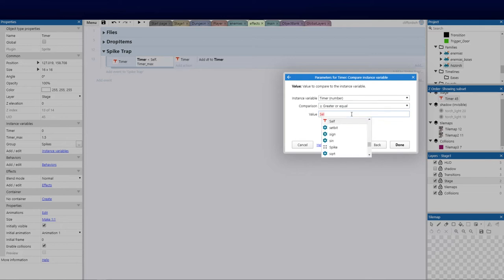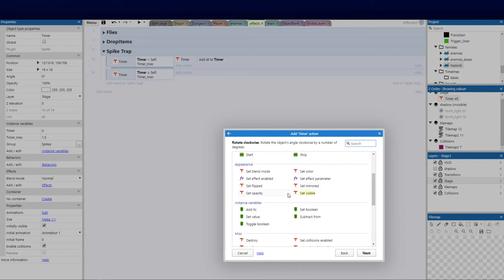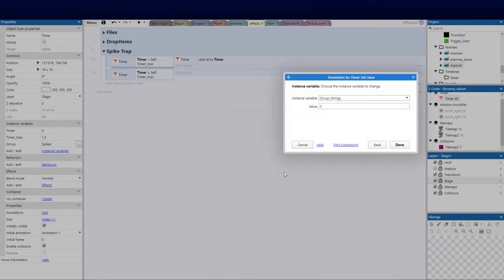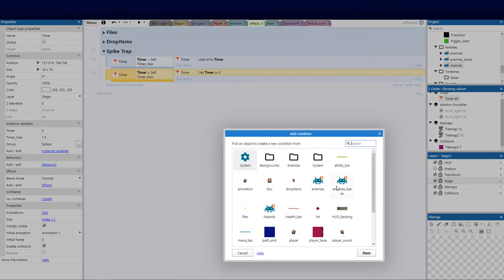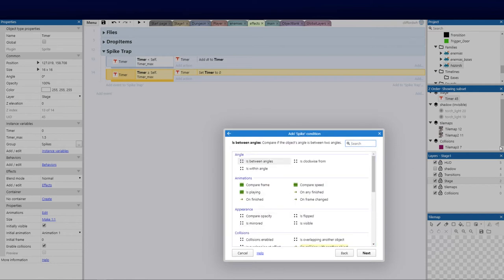When timer is greater than or equal to timer_max, we set that timer back to zero — so we go set instance variable: timer = 0. This is the timing that controls when the spikes trigger. Now we can add a sub event. Here we'll pick spikes — we're not using the hazard family as a condition, we're using spikes specifically — and compare an instance variable for the group.